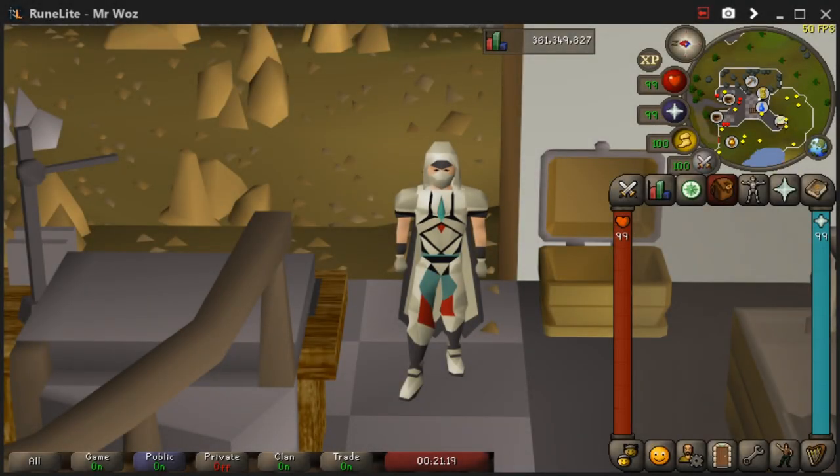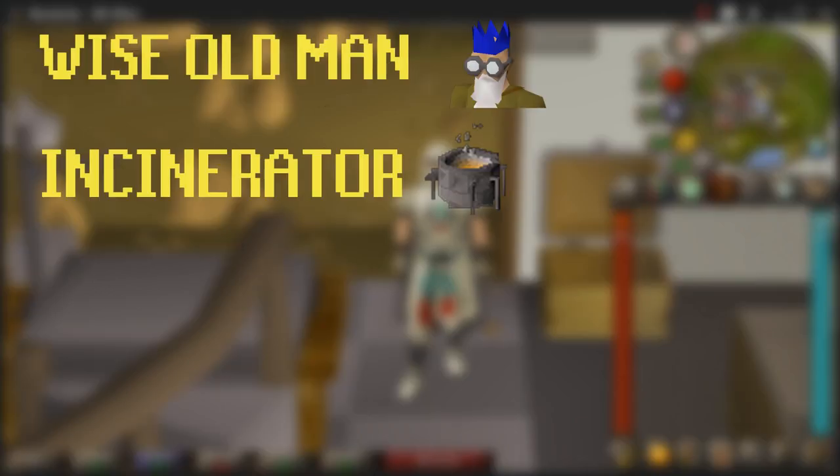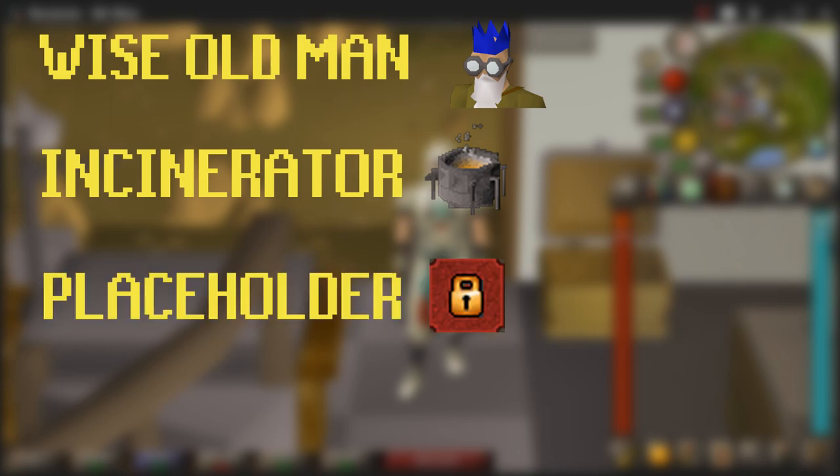Before I show you my bank, there are going to be a few tips and tricks in order to get your bank looking nice. First of all we've got the Wise Old Man, incinerator, placeholders and tabs.